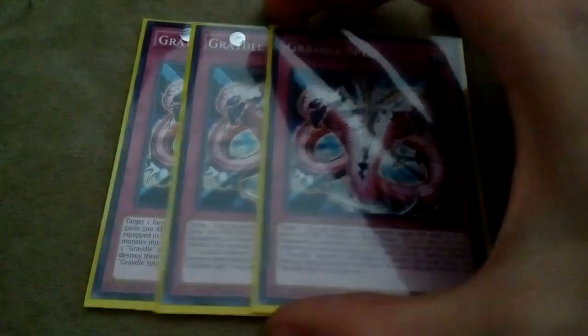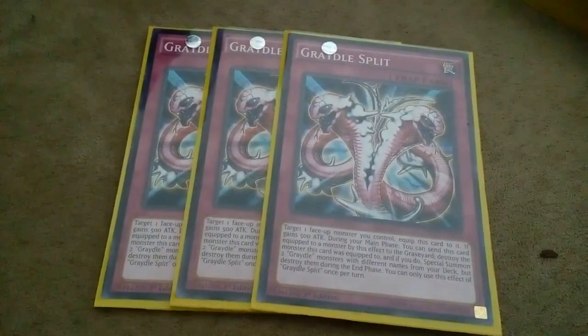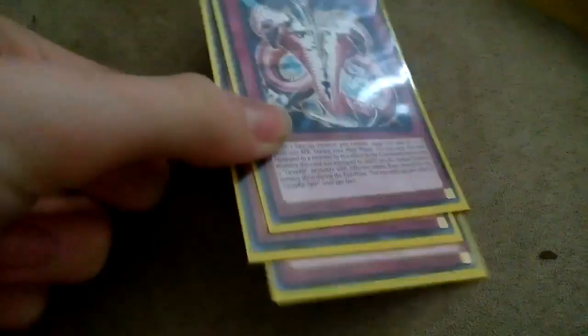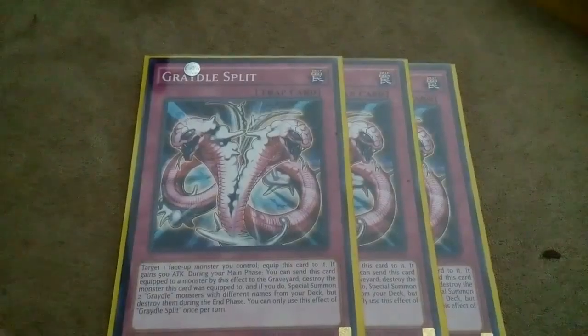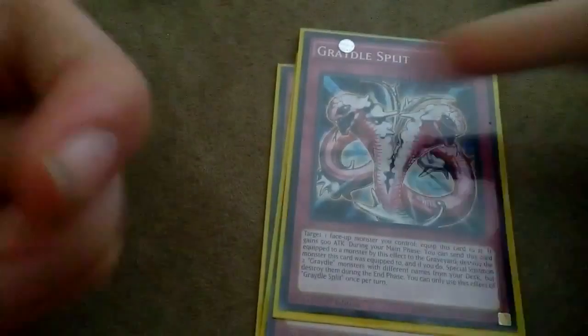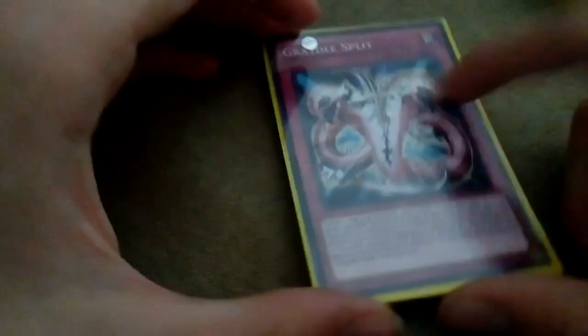Now into our traps - we play Triple Split. This card basically makes the deck much faster because it's usually always an instant Dragon. But if you've already used both your Slimes and they're all in the graveyard, you can just destroy the Gradle you summon with this card, special summon another level 3 Gradle, and you just win - because Dragon is obviously awesome.